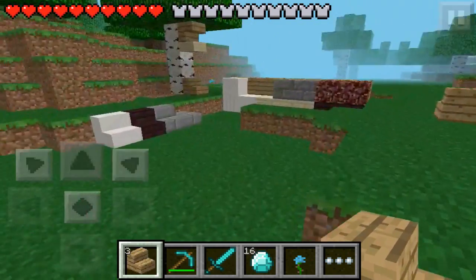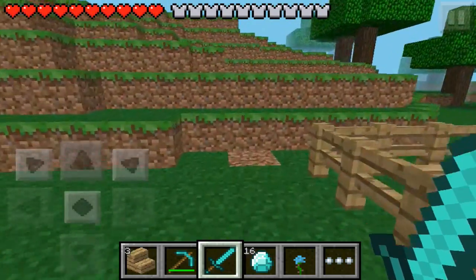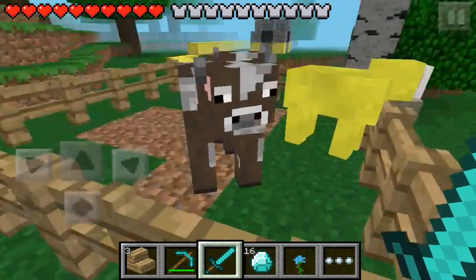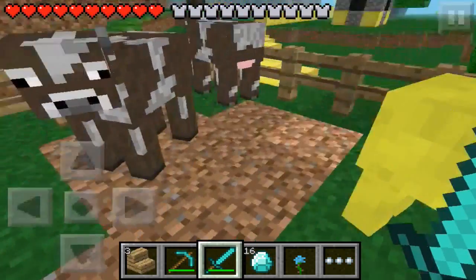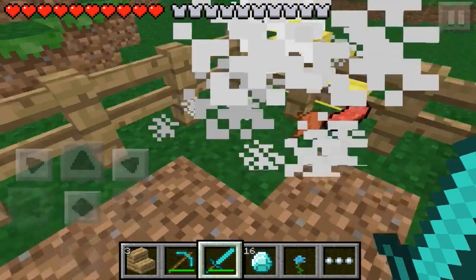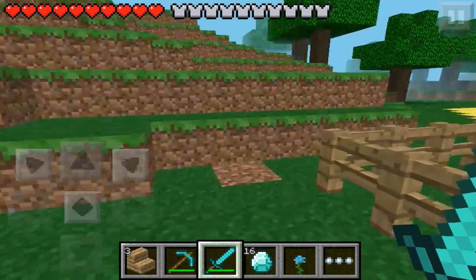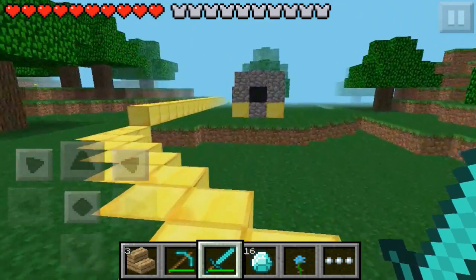Now I'm going to show you how to obtain nether rack. But first, cows now actually drop leather. So if you want to make leather armor, this is how you do it — simply kill the cows with whatever weapon you choose. There you go, they drop some leather. I don't think they always drop leather, but that's how you obtain it.